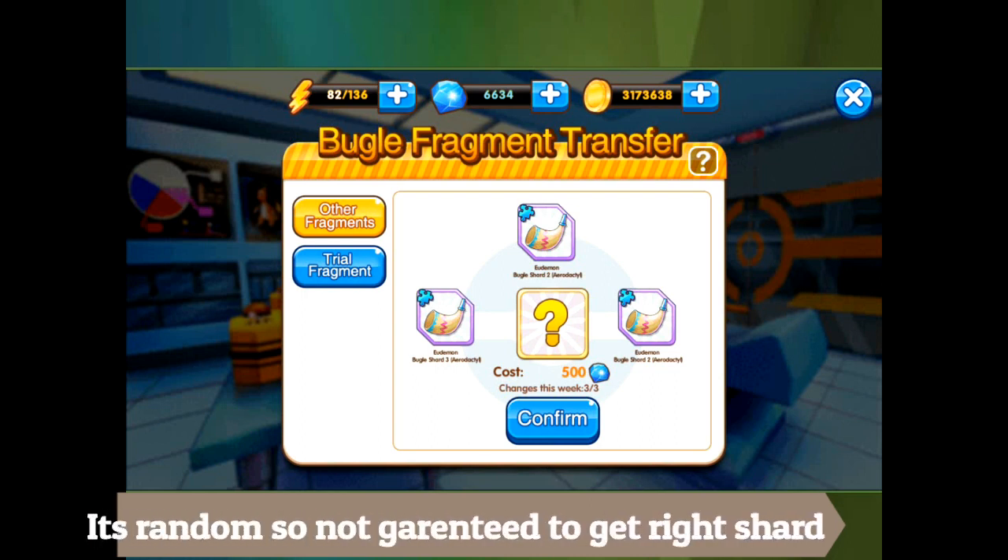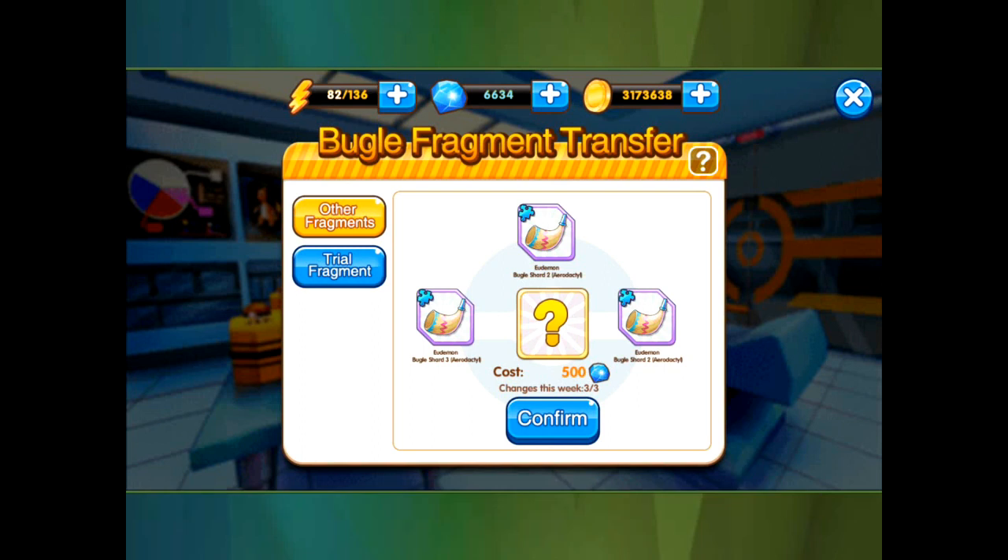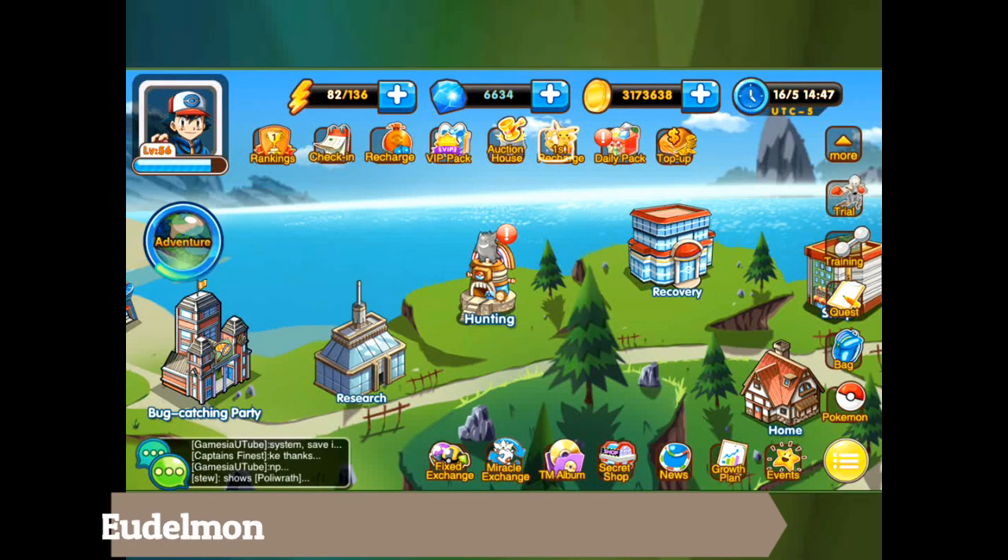This is kind of a new feature, so it isn't super recommended just yet since you can still get a lot of these shards naturally. But if you're in a hurry and just want to get a piece fast, this is a cool way to do it.